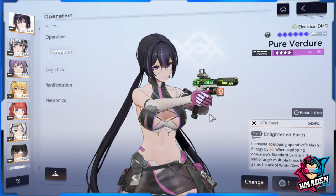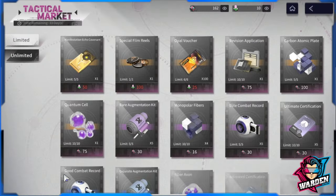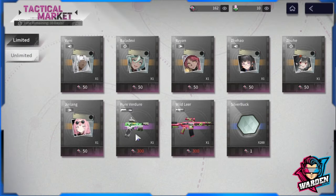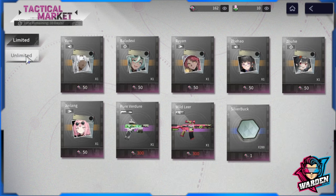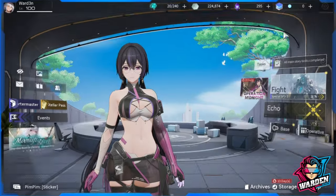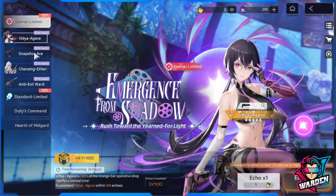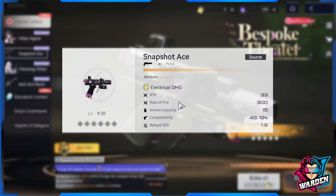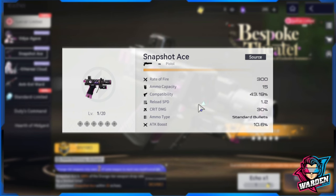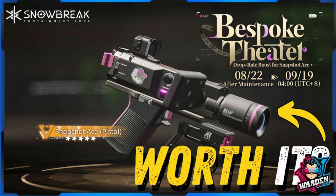We have Pure Venger, the four-star weapon, which is available in the store. The first copy is available in the limited portion at a cheaper price. I'm going to be getting copies of it up to five star. For the five-star weapon, we have Snapshot Ace — orange tier, five stars — available in the banner. Both guns have similar fixed stats, so we'll be focusing on the abilities of each and how they stack up.